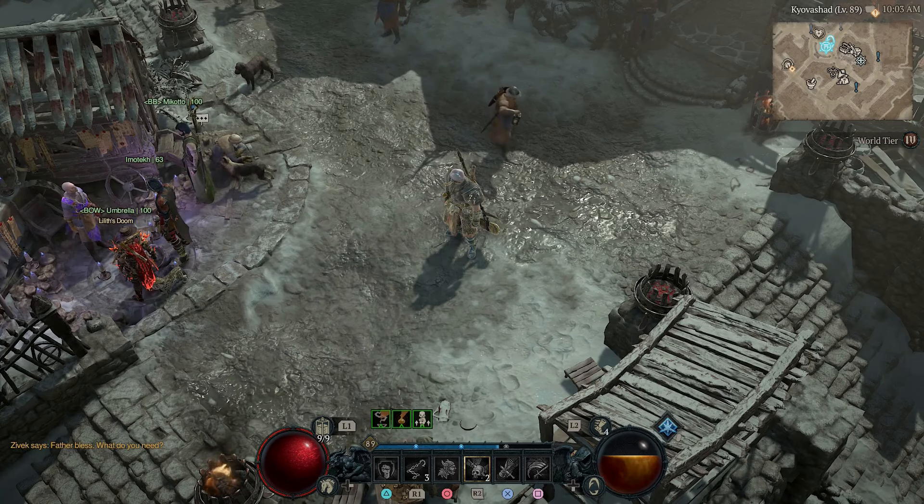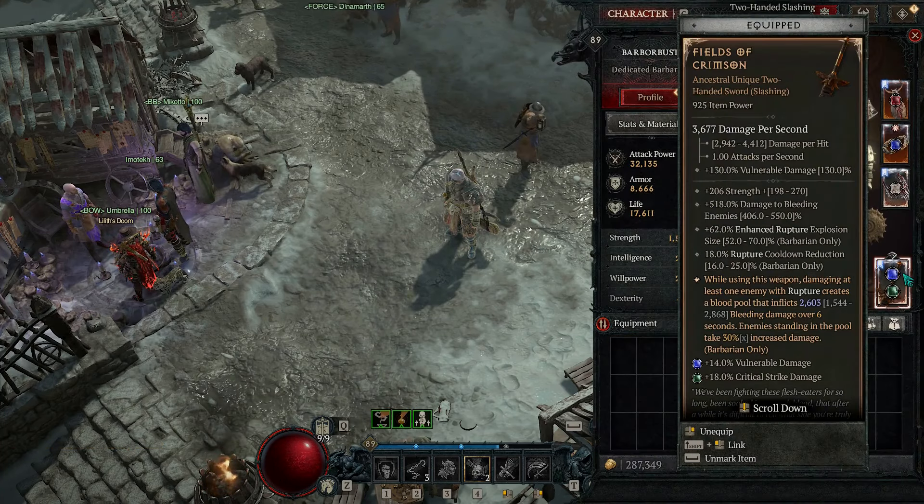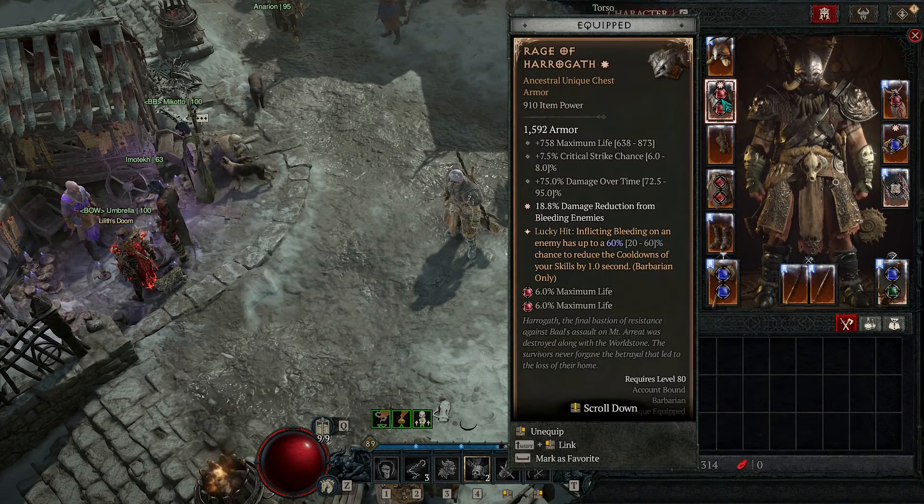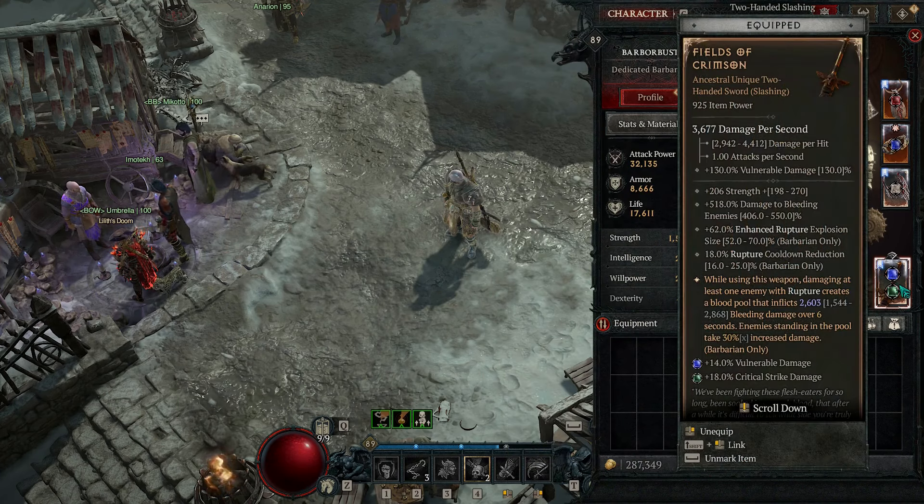What's up guys, Barbarian or Bust here. Today we have the Fields of Crimson with the Ring of the Ravenous and the Rage of Haragath. I wanted to make a rend rupture build, and this build is actually mainly a rupture build.